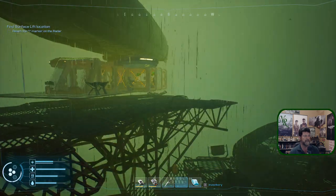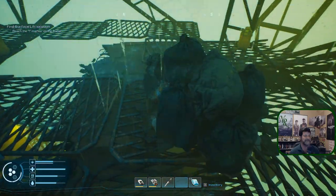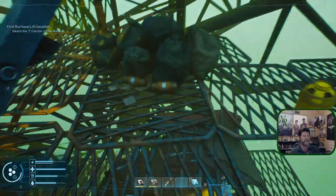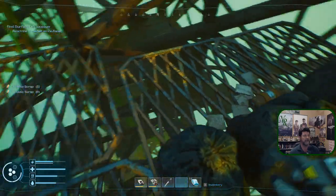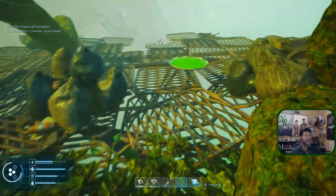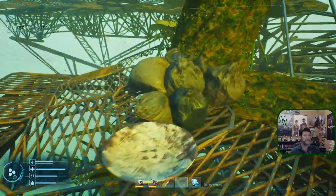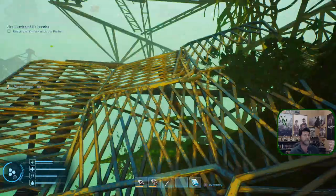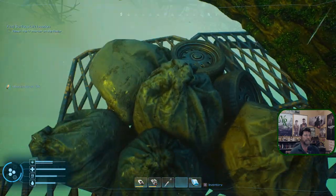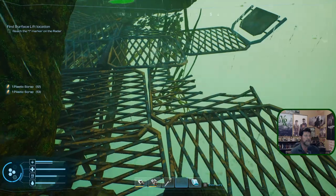That's our way down — yeah. The ladder, the stairs — well, it was an adventure. Okay, I got the plastic. Any hiding over here — storms over. There's one. Okay, what else is out here — water. More plastic. One hiding over there. A bunch of them over here too. I feel like there's something right under there — another one. And the storm's back.